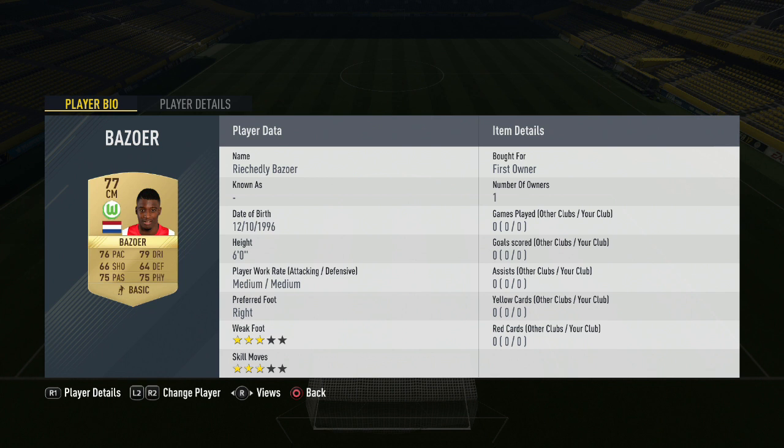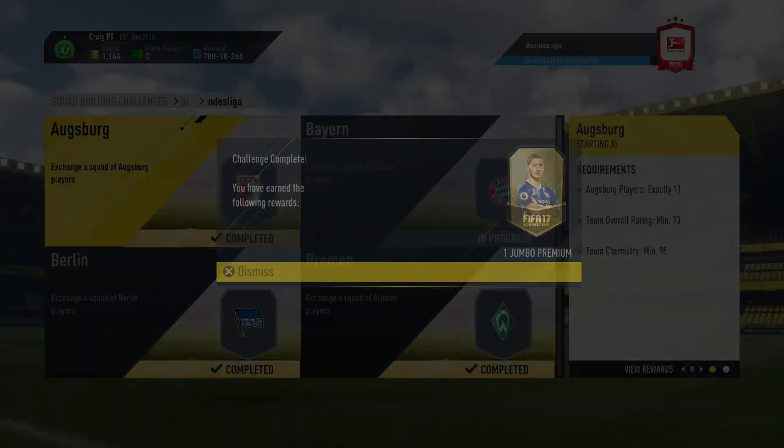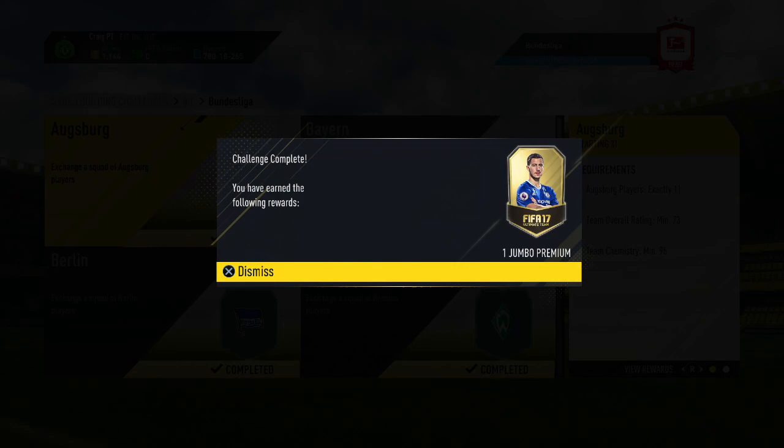Moving up top, the last player in this video is Borgia Maiaral for 1,600 coins, rounding off this Wolfsburg side. I hope you have enjoyed the video guys — if it has helped you, make sure to leave a like, subscribe if you're new to the channel, and I'll see you in my next video. Bye.